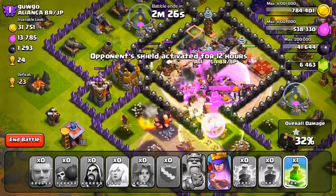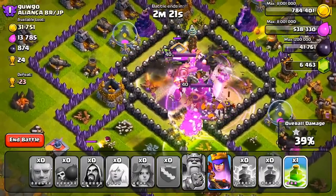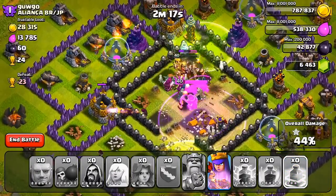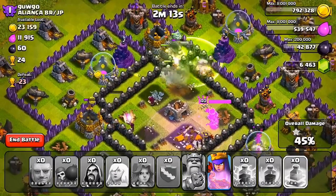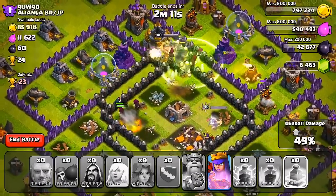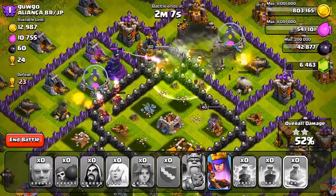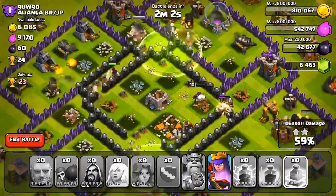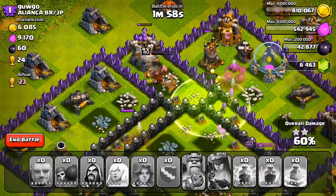Troops are jumping into the center and my King is doing work. The healers are doing an okay job, healing groups here and there. A Seeking Air Mine actually took out my last healer, so no more heals — I'll have to rely on the second jump spell to help through the rest of the base. That second jump spell covers a spot I couldn't reach with Wall Breakers at all; they would have gone for different intersections. The Queen is shooting a wall as usual — that seems to be her preferred target.